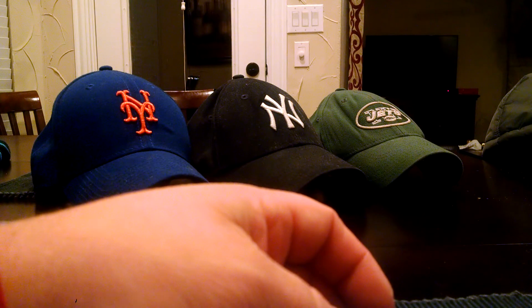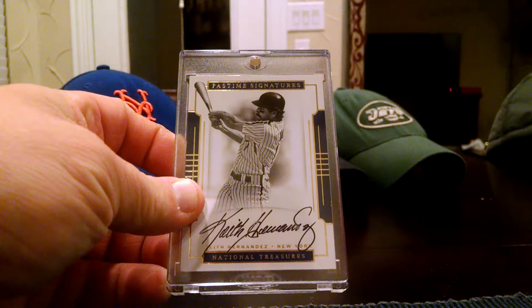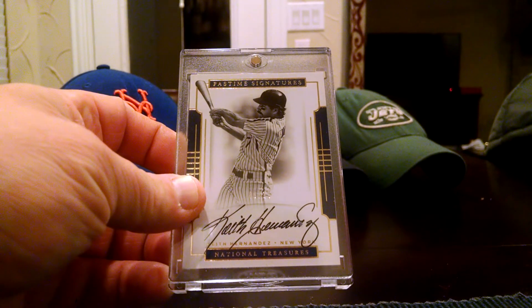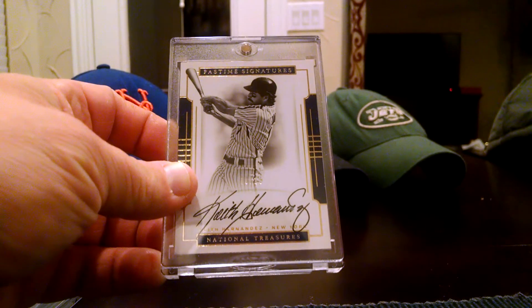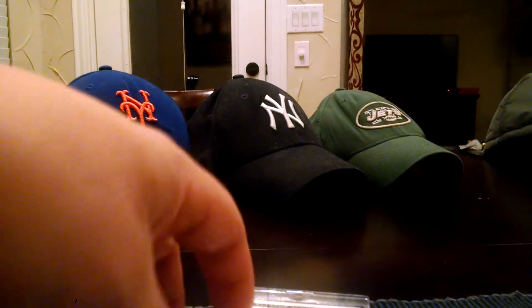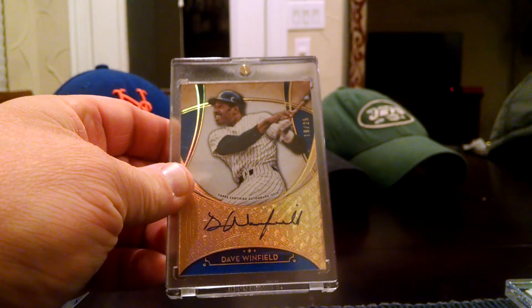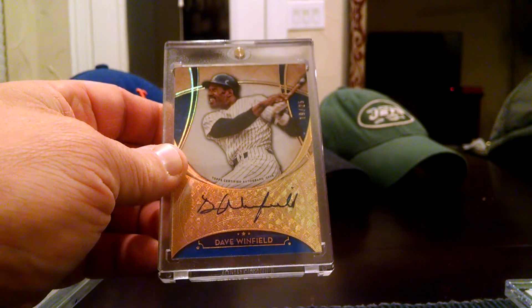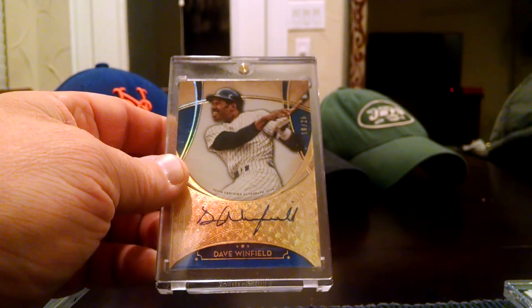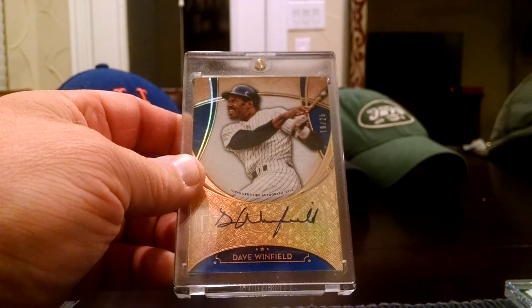Let's go on to some of the good stuff. I got a National Treasures Keith Hernandez — super slick auto. Love his auto, and I like the blue borders on this. He's also in Flawless this year, but I think I like this NT better. This one's awesome too — my first Dave Winfield. The Five Stars is growing on me, especially the lower numbered ones. This is out of 25, so I wanted Winfield for the PC and I finally have one.